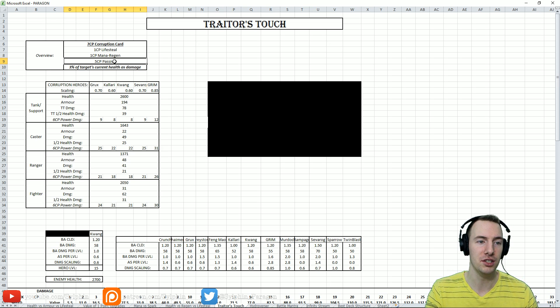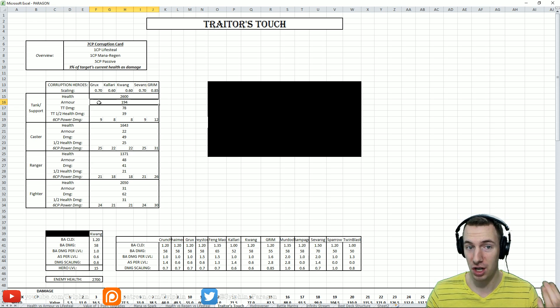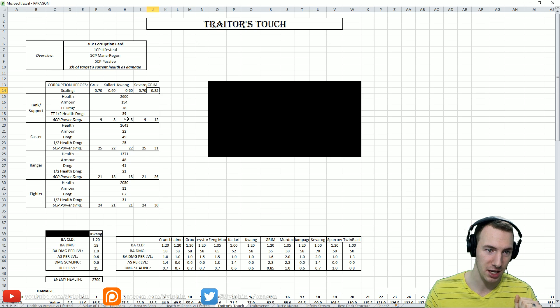6 CP into power gets you 36 power, but with hero scaling against an armored target, it only actually ends up being 9, 8, 8, 9, and 12 damage when you take into consideration their scaling and hitting a highly armored target. As you can see, Grimm can use power a bit more effectively because of his higher scaling, but Kalari and Kwong really suffer due to their low basic attack scaling.